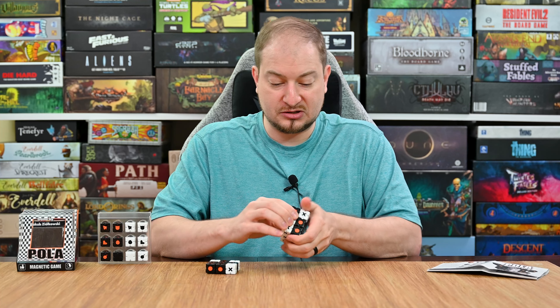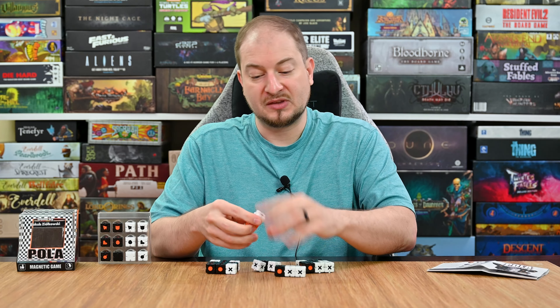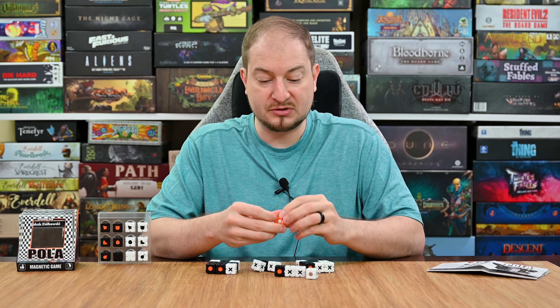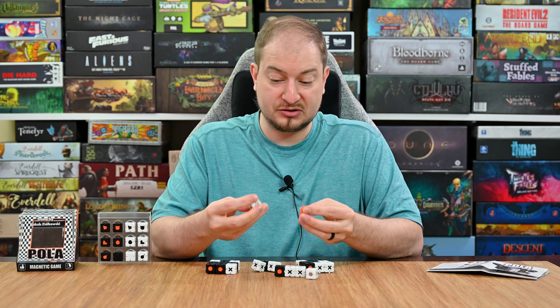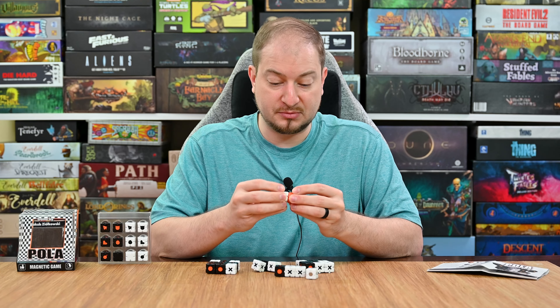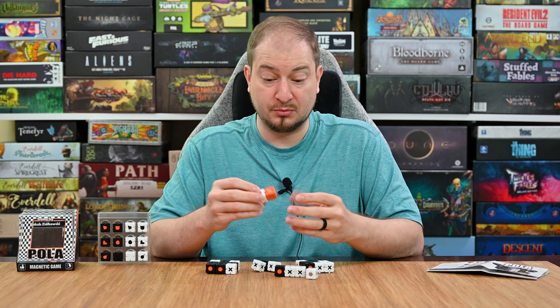At the beginning of the game you're going to start with just this orange piece in the center. Each player will receive their 13 cubes of their color and then it's going to pass back and forth between the players. During each player's turn they're going to be connecting cubes to build up these six different faces around this central orange cube.